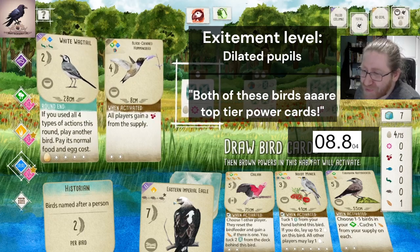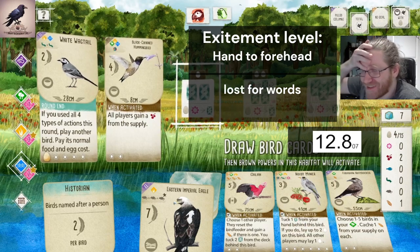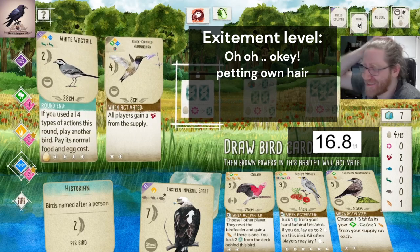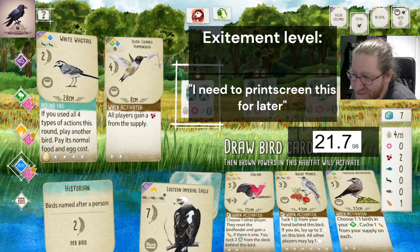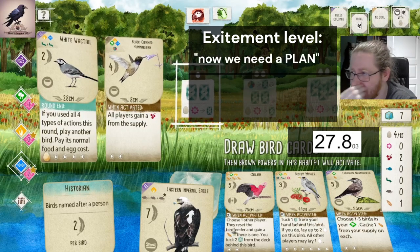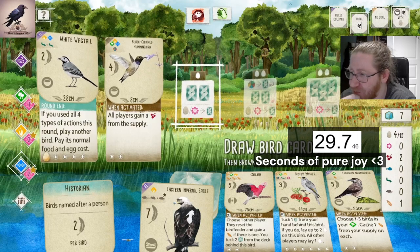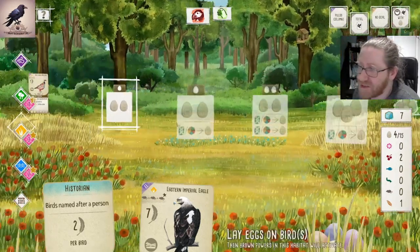Both of these birds are top-tier Powerwall cards. Oh my god, I just have to keep that in mind for later. Now we need a proper plan here, because I want both of those birds, and I think I actually want them in the grasslands here.